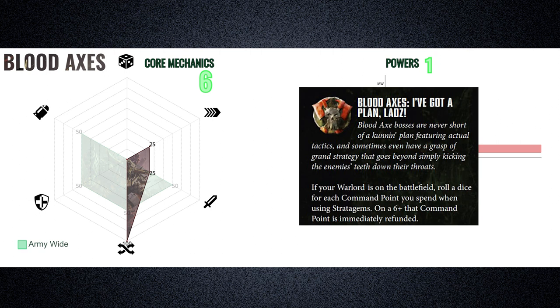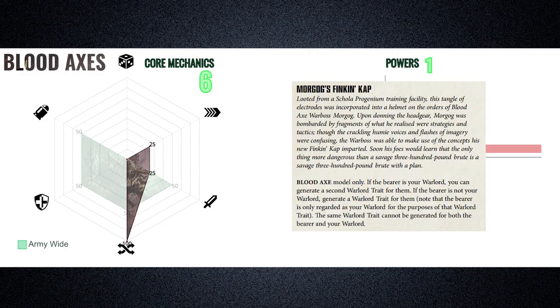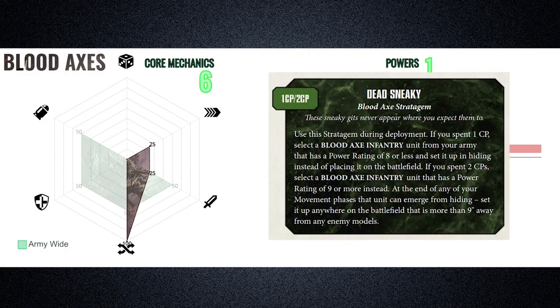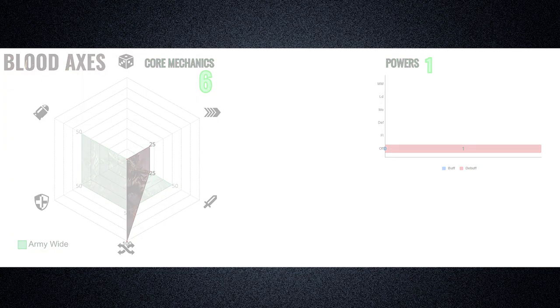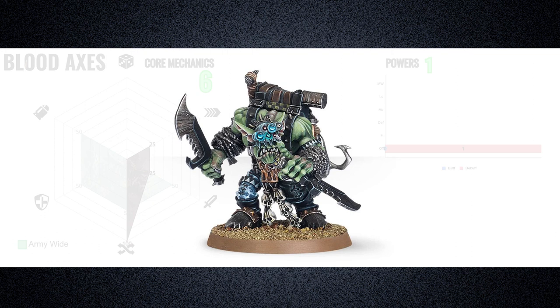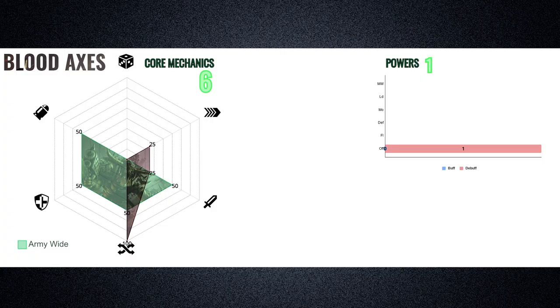All the Blood Axes backend mechanics serve to further increase their flexibility. Their Warlord trait, I've Got a Plan, refunds command points spent on a 6-up. Their Relic, Morgog's Fincan Cap, can only be given to your Warlord and gives them a second Warlord trait. Their Stratagem, Dead Sneaky, is used during deployment, allowing units to be deployed in reserves. Their Psychic Power, Clever Talk, removes an enemy unit's ability to fire overwatch and forces them to fight after all eligible Blood Axe units in the fight phase. Their unique character, Boss Snickrod, is effectively a named Orc Commando with an above-average stat line at Strength 6, Toughness 5, with 6 wounds and attacks — he can add 3 to his saving throws while in cover, and allows Commandos within 6 inches to reroll hit rolls of 1 in the fight phase. The Blood Axes are undoubtedly the most tactically flexible of the Orc Clans.